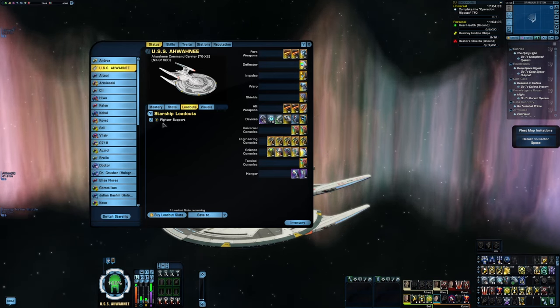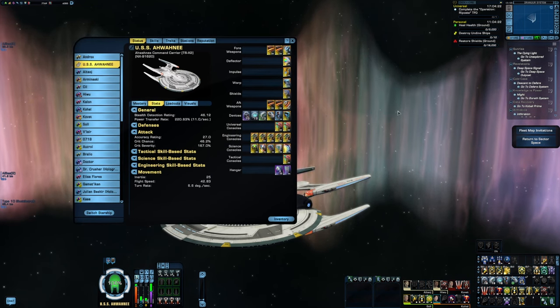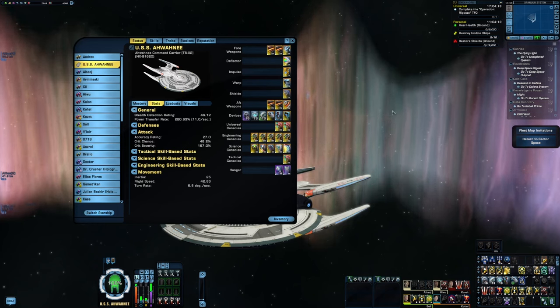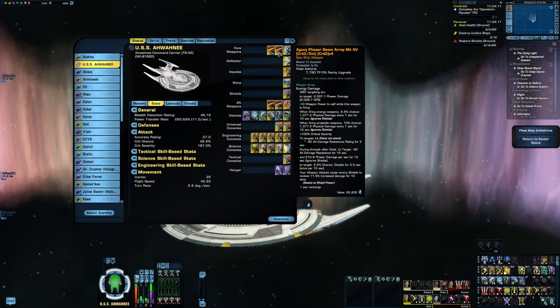This build is going to take a few elements from that random TFO build I used on the Legendary Akira a while back — in particular, a number of the support and healing elements. Since we're going to be using Fire at Will, we're starting with a number of beam arrays, because with a 3-3 build, we're using this as a sort of broadside Fire at Will build.